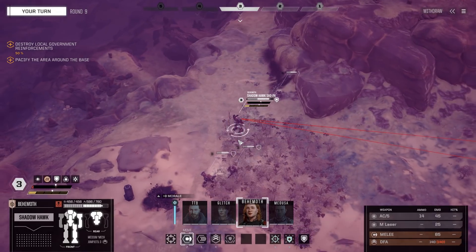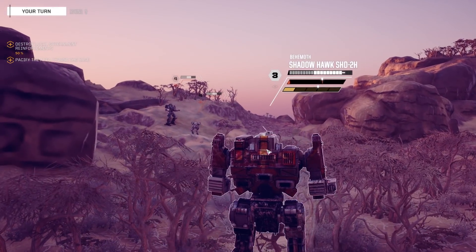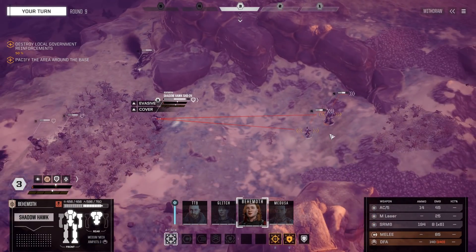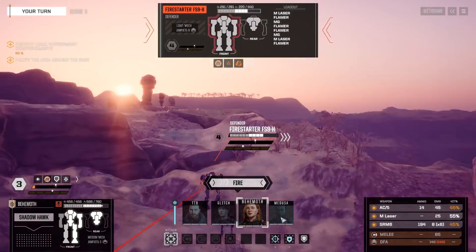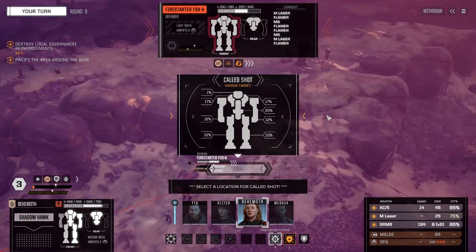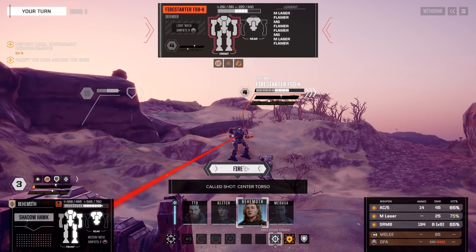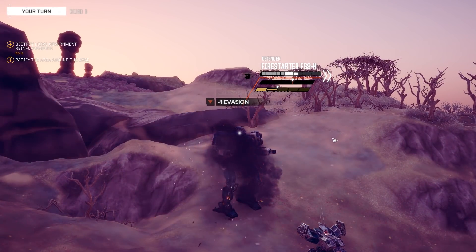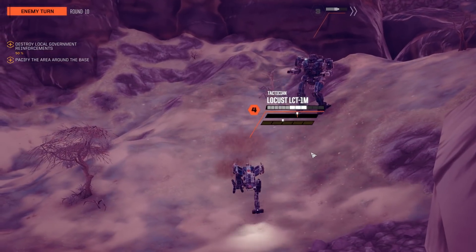Now we can orient ourselves towards the other side and the other enemies coming from there. Fire Starter might be a problem, Locust will just be annoying. Should we try a position strike on the Fire Starter? Let's just do that. SRM6 is hit — that was good, unfortunately the AC5 missed. Maybe a little bit too close, or not close enough.